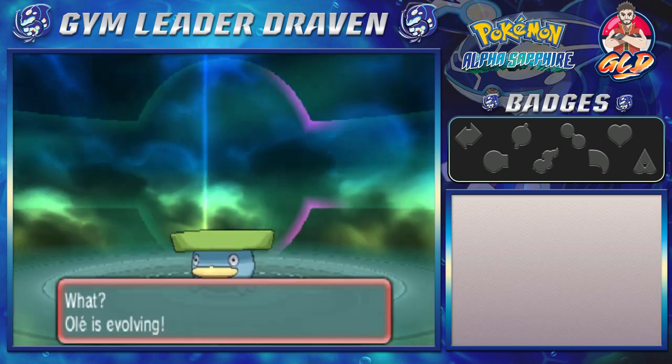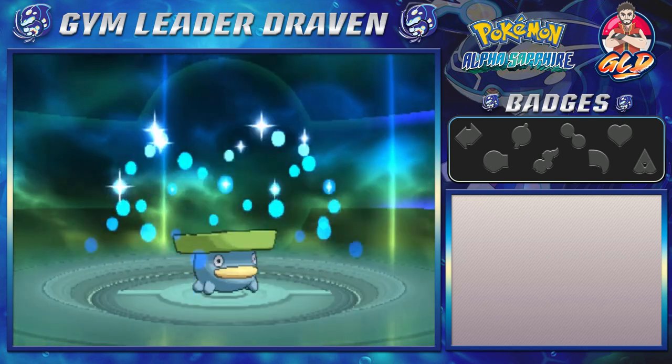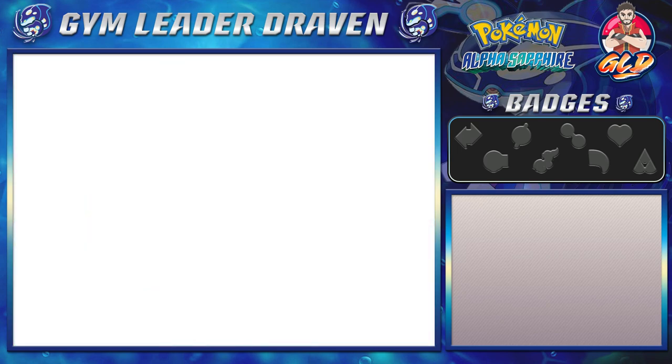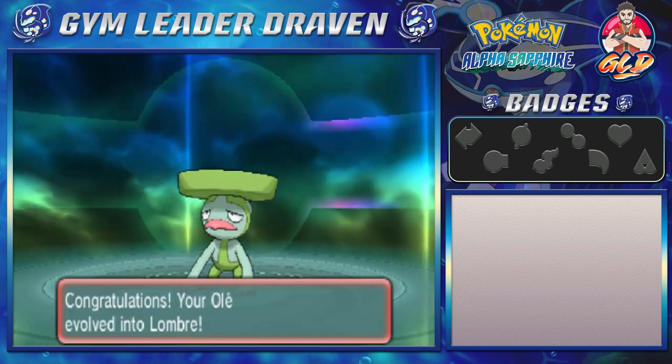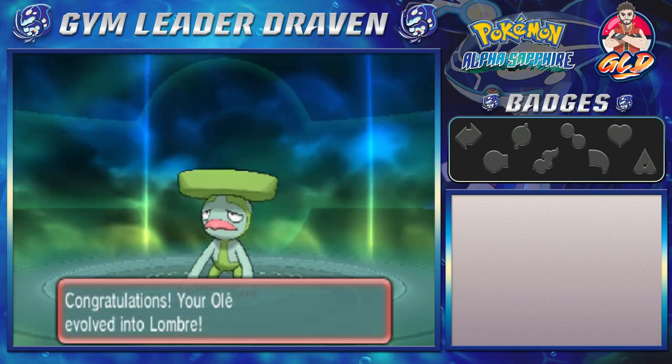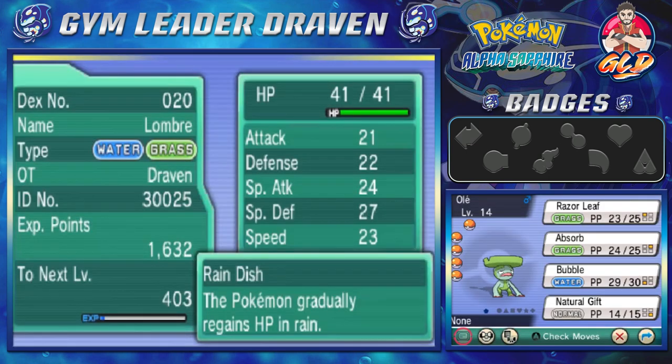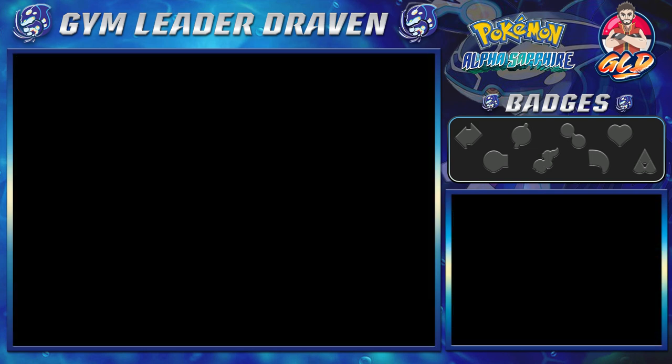Wait — Ole is evolving! After about an episode and a half, Ole didn't really need that much training. We captured it at level 12 and look at this — it's finally evolving into a much better Pokemon. That is our good old buddy Lombre! This Pokemon has become a little bit stronger. Both a Grass and Water type, Lombre is probably the Pokemon that will help us win the next gym battle. It has Rain Dish — I was debating between Rain Dish and Swift Swim: one heals in rain, the other makes it faster.